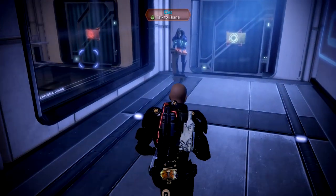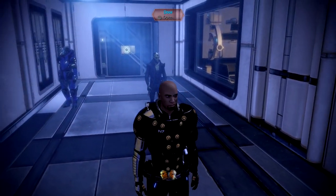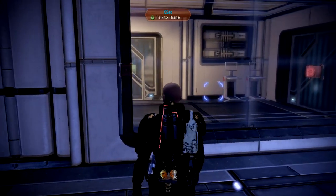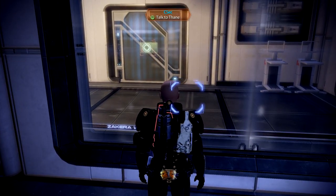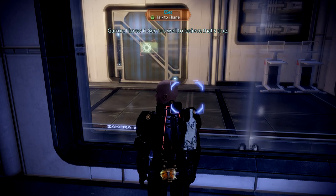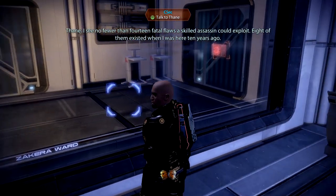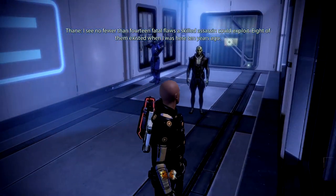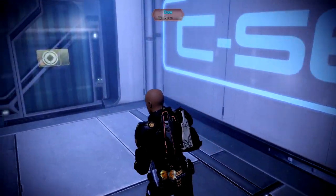The new armor has slightly different buffs — like shield regen. I think the shoulder pads have power damage or something like that. Let's talk to Thane here. 'You think Citadel security would be the tightest in the galaxy?' 'I know C-Sec too well to believe that. I see no fewer than 14 fatal flaws a skilled assassin could exploit — eight of them existed when I was here ten years ago.' Alright, let's go.